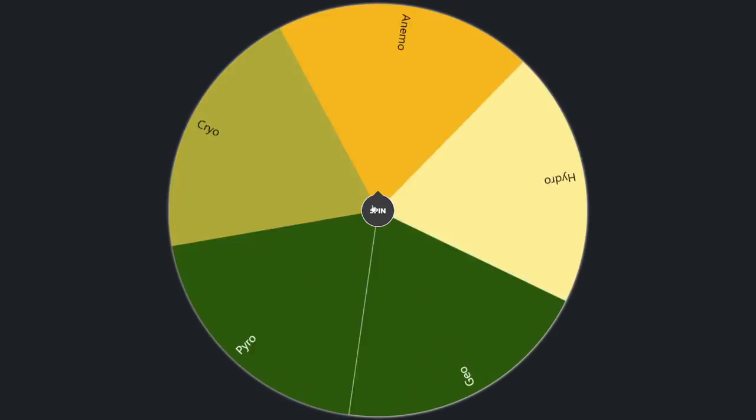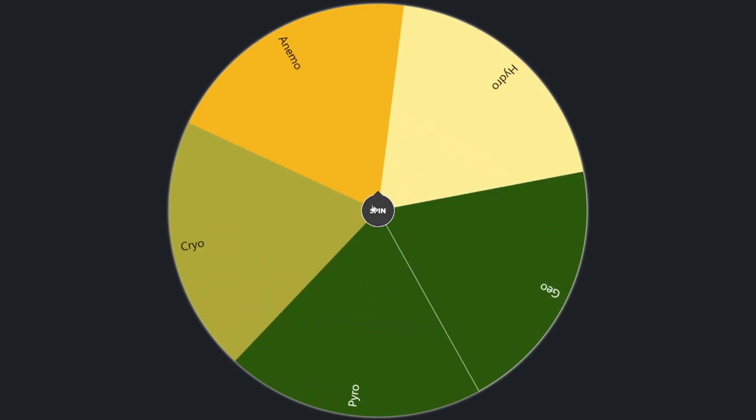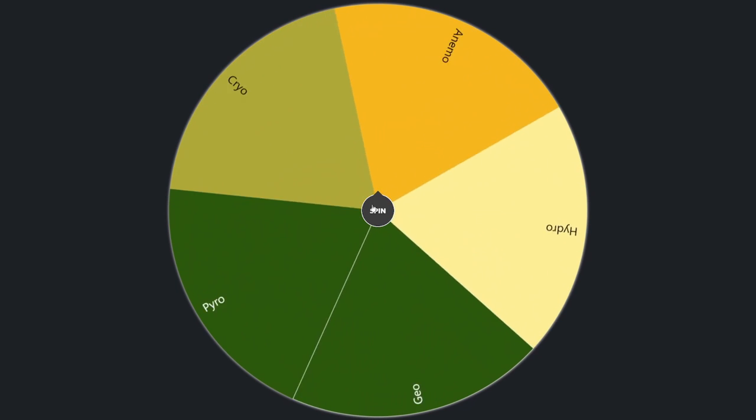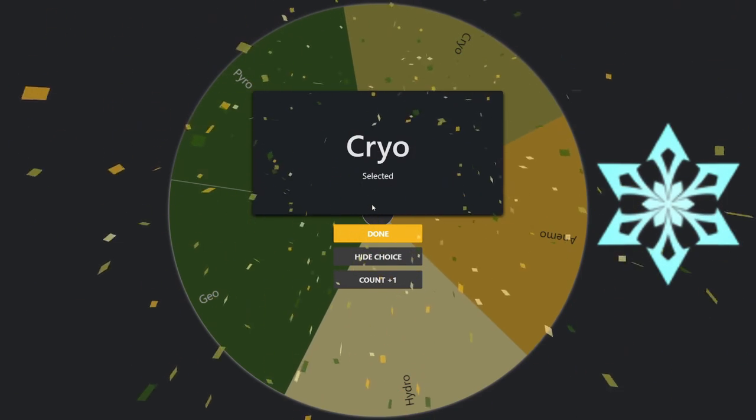Now in terms of what element I'd like to have for Ka-Ching, I always just enjoy Hydro. Pyro might be interesting, I don't really want to do Geo, but it looks like we're going to be doing Cryo. Okay, I can work with that.